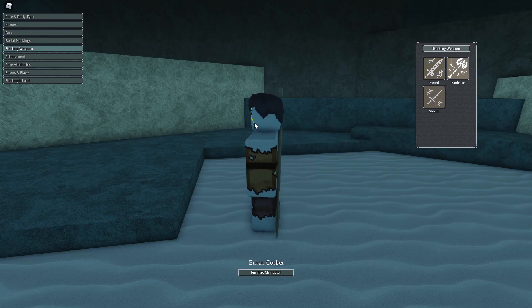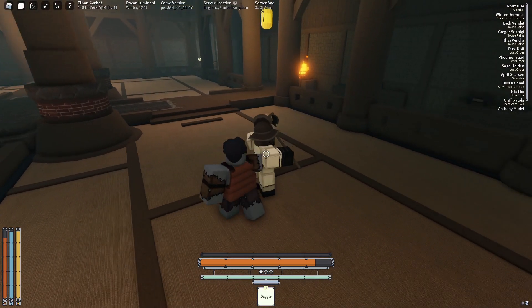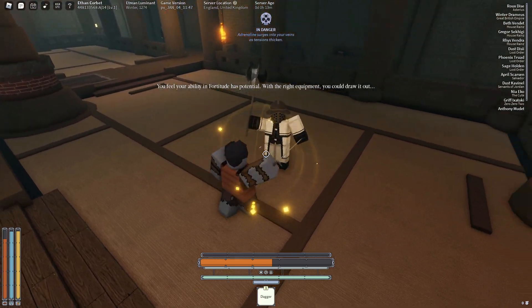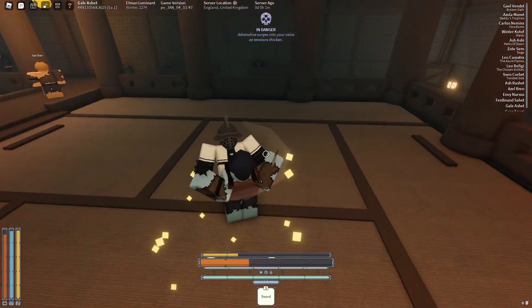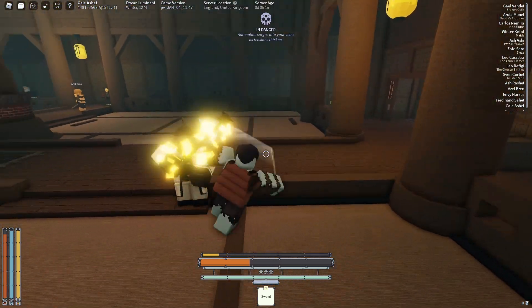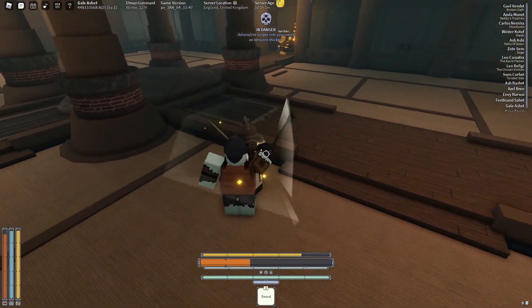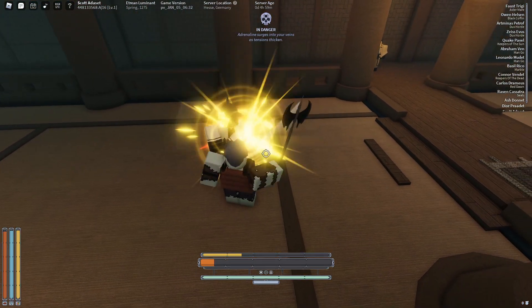There are 3 different starting weapons which all have different speed and damage. The stiletto is a light weapon — it hits much faster but deals less damage. The sword is the middle ground, doing more damage than the stiletto but less than the battle axe, and with a speed between the two. Lastly, the battle axe has the most damage but the slowest attack speed.